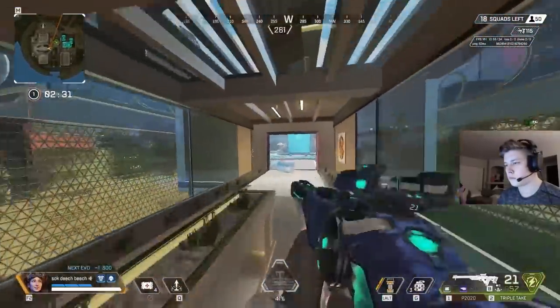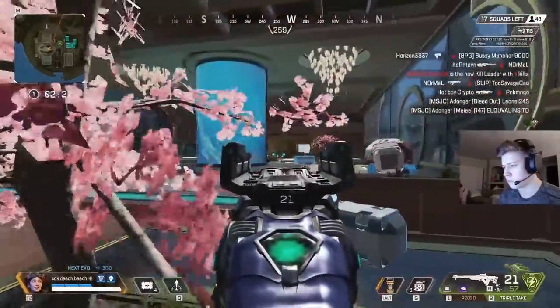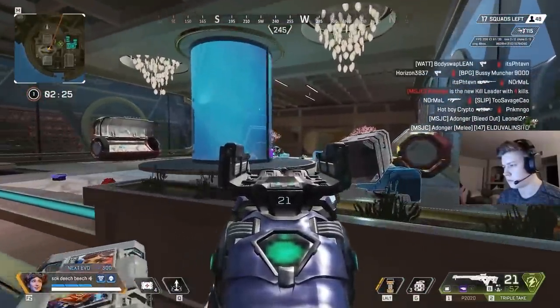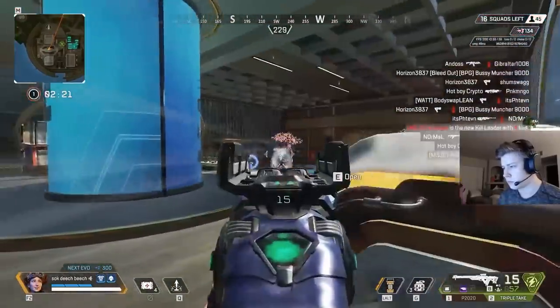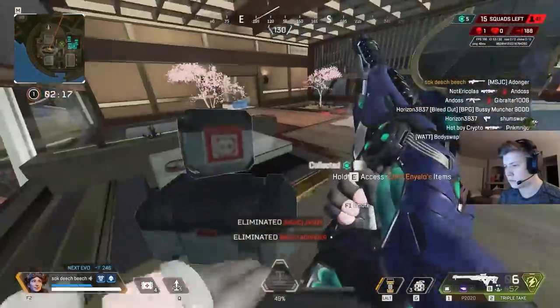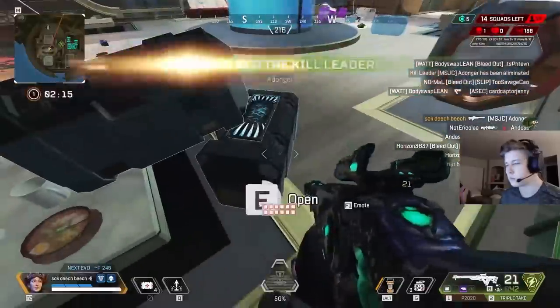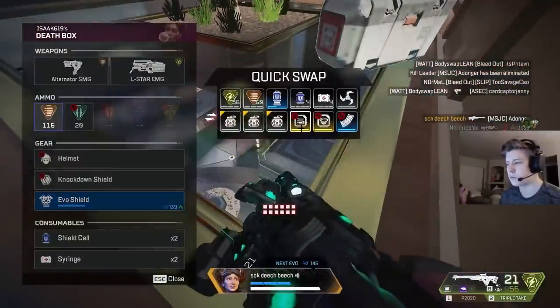To round off C-tier, we have the Triple Take. With the recent nerfs to this marksman weapon, combined with the fact that you have to charge shots to get something consistent going, this gun is very underwhelming. At the start of the game it can be great, but as the game goes on it really starts to fall off, because there are just so many more options that will help you land consistent shots at long range. Consistency — that's what we want.